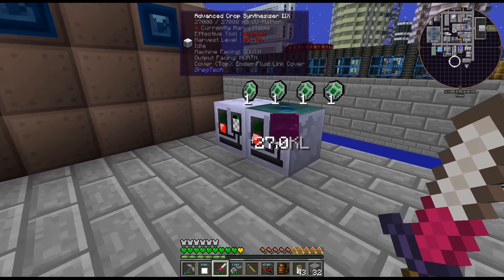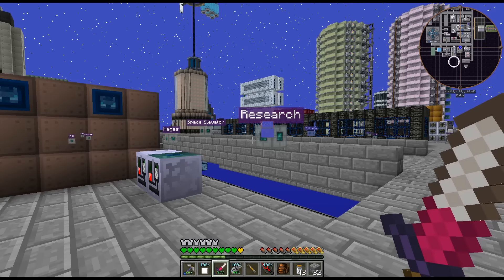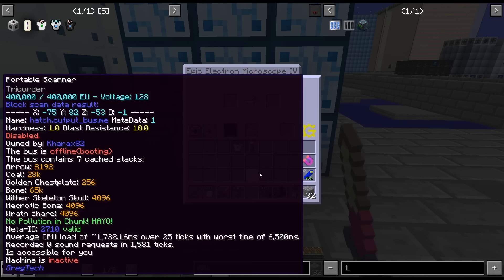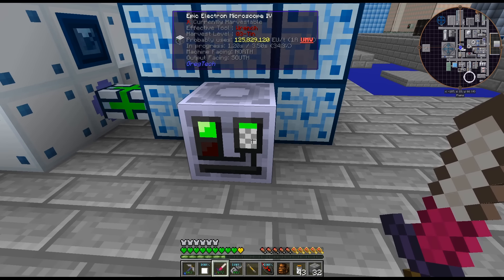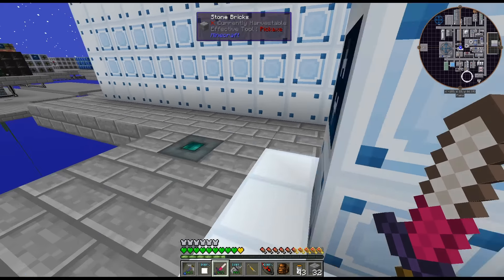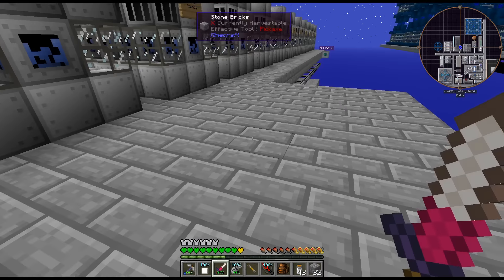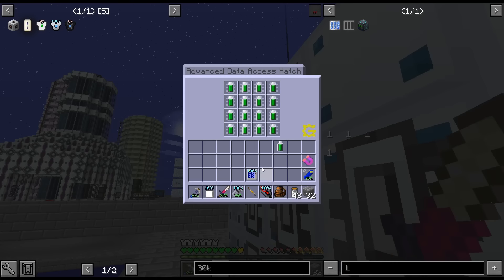I totally forgot — I have moved this over here. This is my single block one now. It is UMV — I've gone all the way up to UMV. I had UEV but I ended up upgrading it to get it as fast as possible, because there's occasionally a single block scanner recipe still.